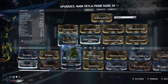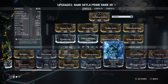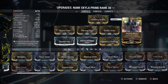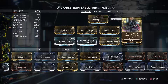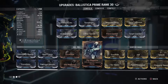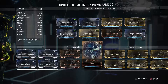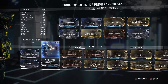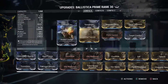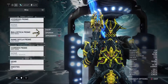I usually run Blast and Corrosive. Ballistica Prime, just because of the way it works, doesn't really shoot too fast, so status really isn't useful in my opinion. Throwing a little bit of heat on there helps. Basically I'm just going for pure damage — multi-shot damage, crit damage, and a little bit of heat just to help out. But the Ballistica Prime just pales everything else.